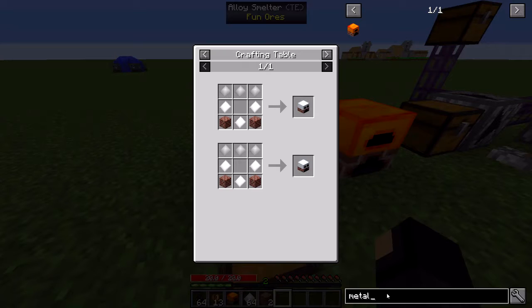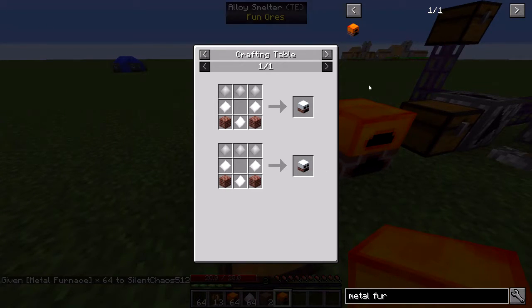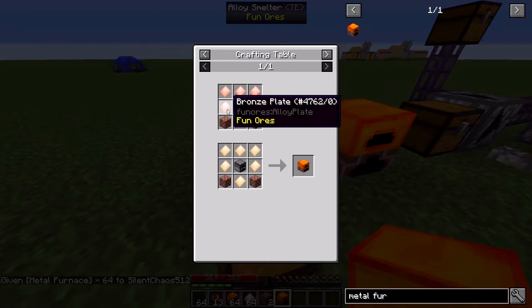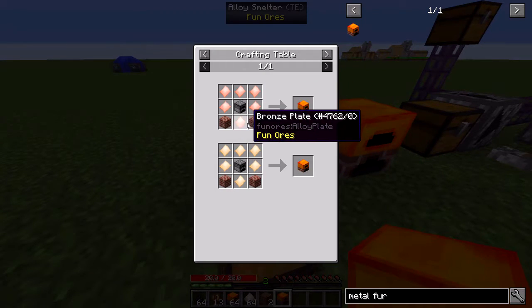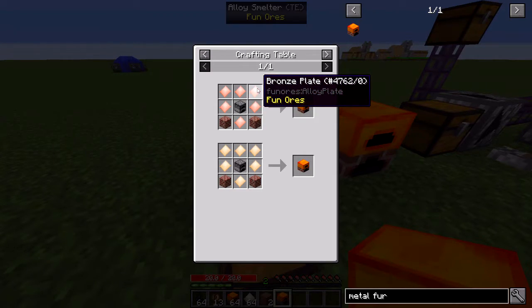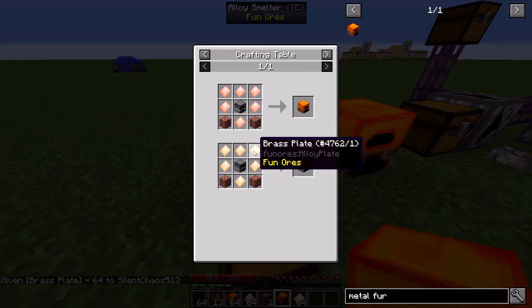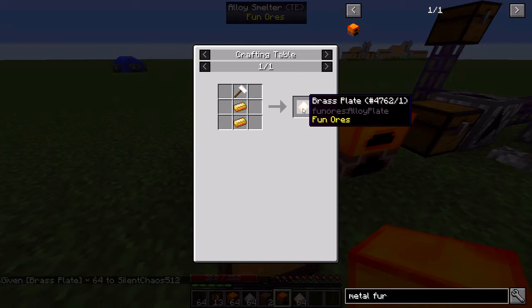The metal furnace recipe has also changed — it's cheaper now technically. Instead of having two blocks in the corners and three ingots, it's six plates and you need one less brick block as well. And it does require a stone furnace in the center. You can use bronze plates or brass plates, so that's 12 ingots per furnace. All the plates are made exactly like this.